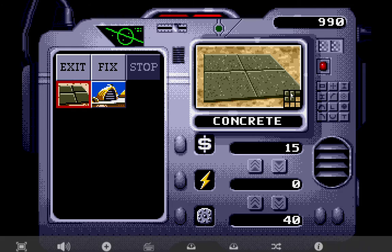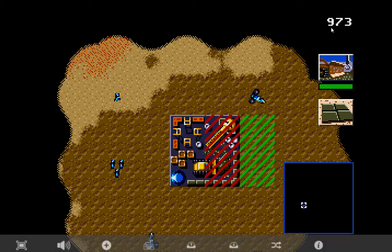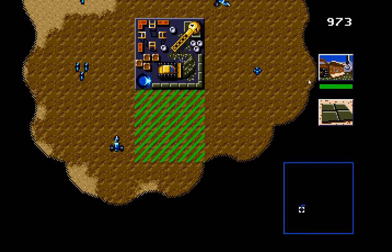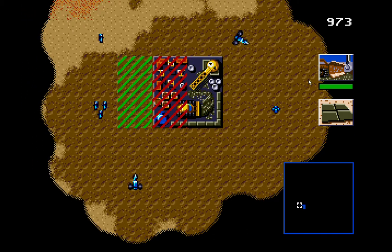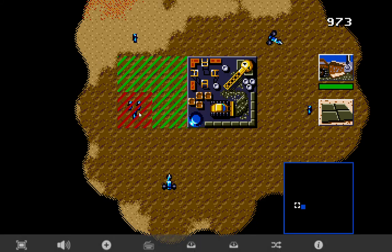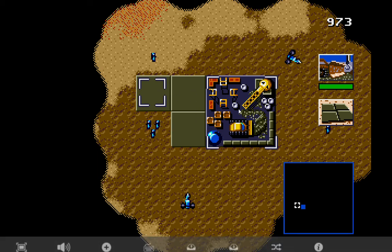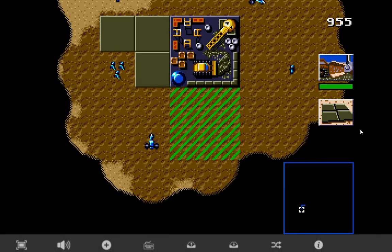The biggest building you can get is a three by three — that's like the palace. In other versions of Dune, like the PC version, you can actually build one by one concrete slabs, but in this version they just come in two by two. So we're going to select it. It costs 15 credits, the credits come down and it starts to build. The green cursor tells me the whole thing will be placed on this area, but if part of it is on rock it will show red and won't build there. So we want to build the whole thing cleanly and then we can put it all down.